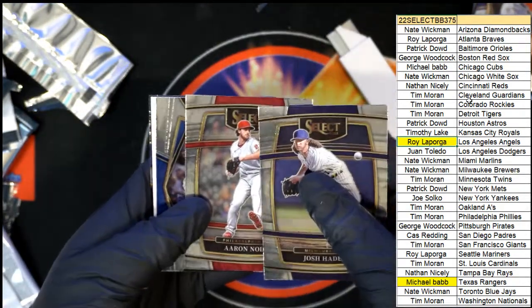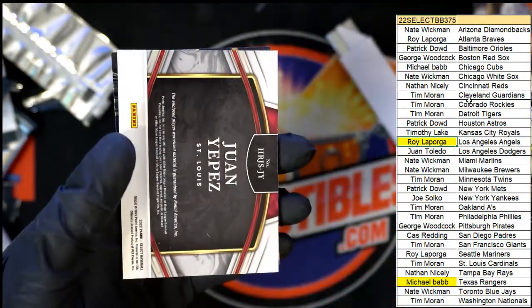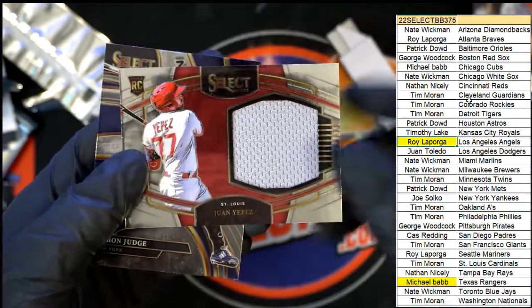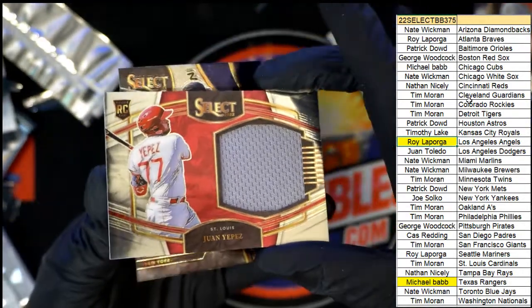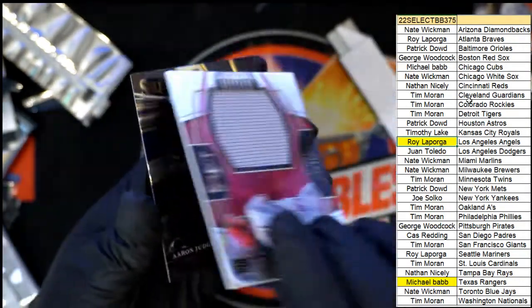One final hit left in the break. Good luck - one final hit in the rip, going to the Cardinals owner Tim - a jumbo patch rookie card. Very nice, congrats Tim. Jumbo patch. And we got an Aaron Judge Moonshots tucked away back there to end the break.